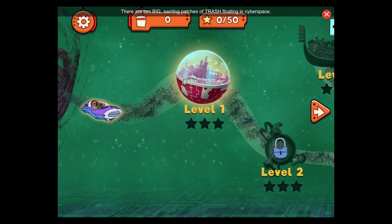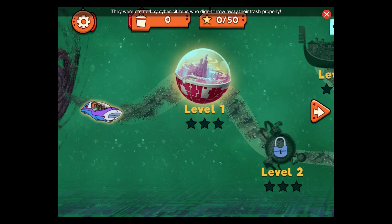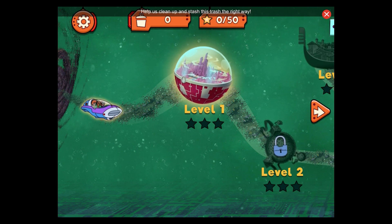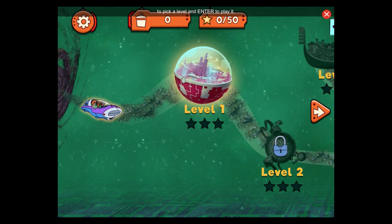There are two big, swirling patches of trash floating in cyberspace. They were created by cyber citizens who didn't throw away their trash properly. Now, Hacker is using the trash to cause chaos. Help us clean up and stash this trash the right way. Click or use tab to pick a level, and enter to play it.